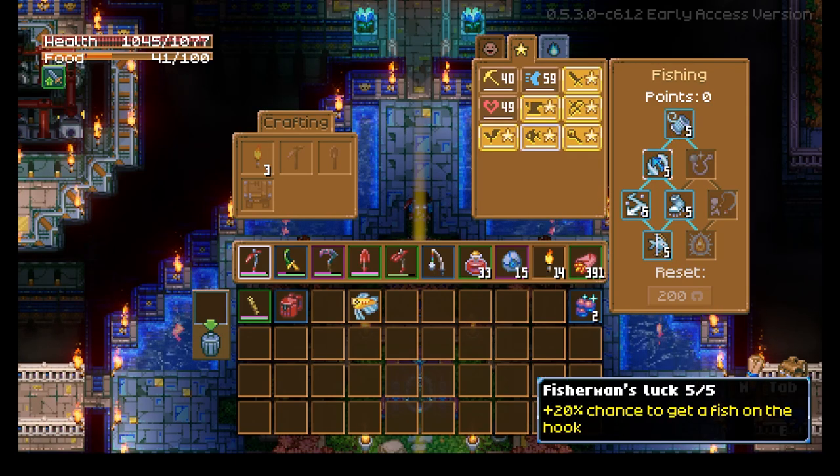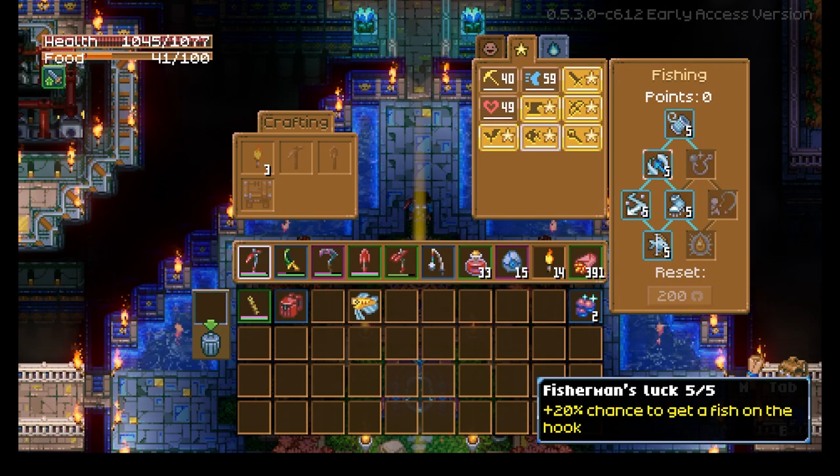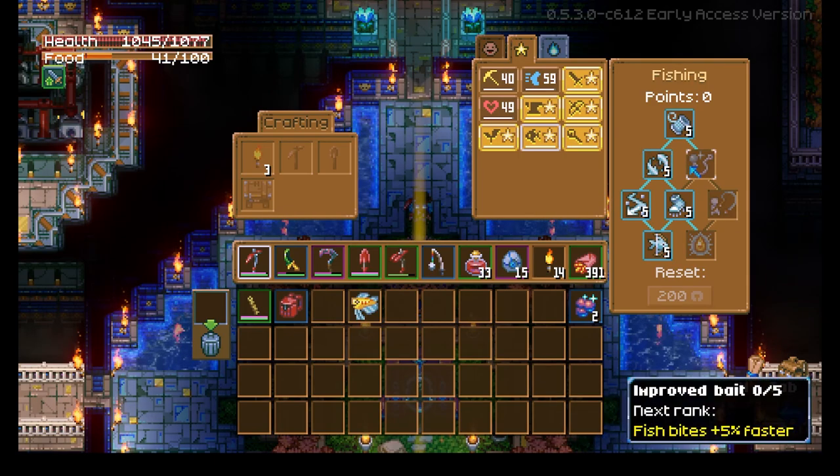Next, we've got Fisherman's Luck. Maxed out, this gives you a 20% chance to get fish on the hook. While you're leveling this is not a great skill, but once maxed out it's perfect. Then we've got Improved Bait, which makes fish bite 25% faster when maxed out. This is useful while leveling, but not great when fully leveled up because you can get the same benefits from bait. So: fully leveled up, take Fisherman's Luck; leveling your skill, take Improved Bait.